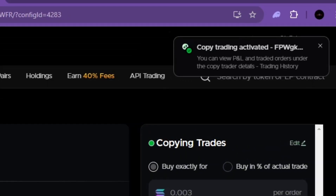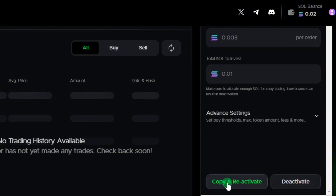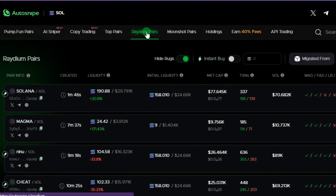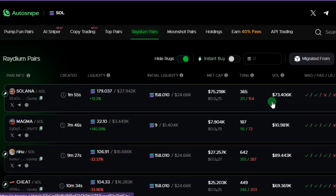Our copy trading is now activated. This button is where you can copy and reactivate, and this button is where you can deactivate whatever settings you've done. These are Raydium pairs — projects already listed on Raydium. As you can see, this one was listed on Raydium one minute and 50 seconds ago, this one seven minutes and 45 seconds ago. You can look them up and buy in. This platform is mind-blowing — Auto Snipe bot is mind-blowing.